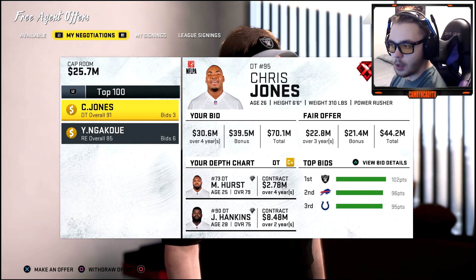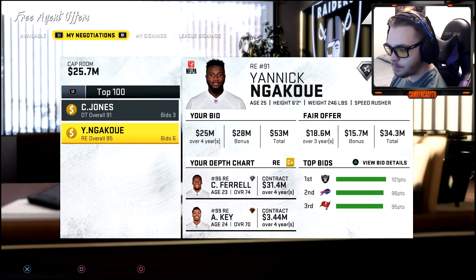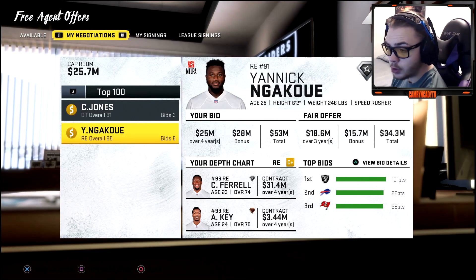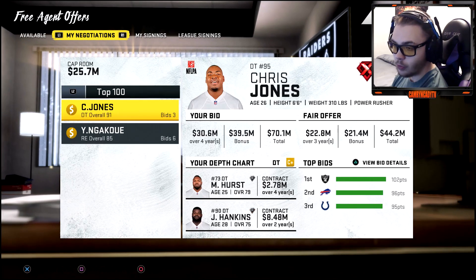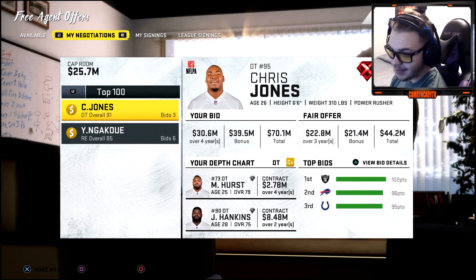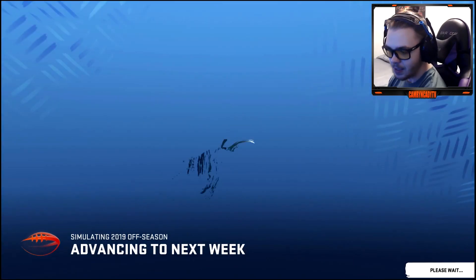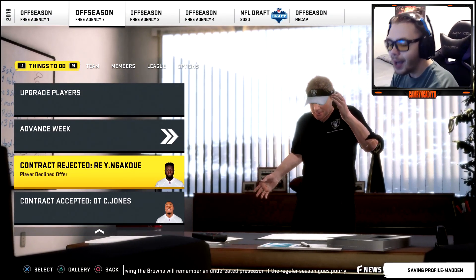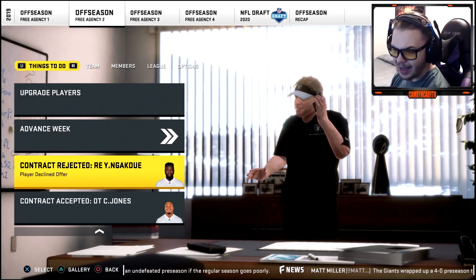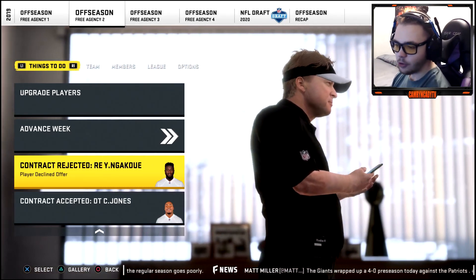We're also going after Yannick Ngakoue from Jacksonville. We need defensive line help playing a 4-3, so getting pressure is huge. Ngakoue is a nice speed rusher and Chris Jones can wreck things up the middle paired with Maurice Hurst. At least we got Chris Jones — Ngakoue rejected it. Still, getting Jones with his X-Factor is pretty big.